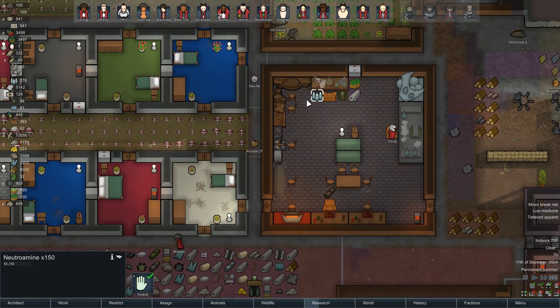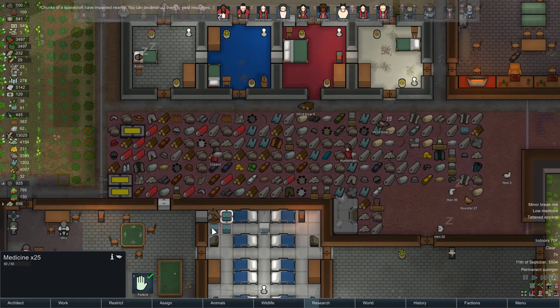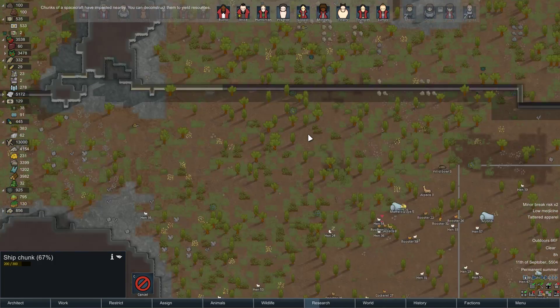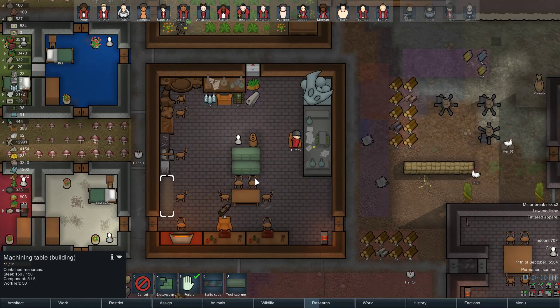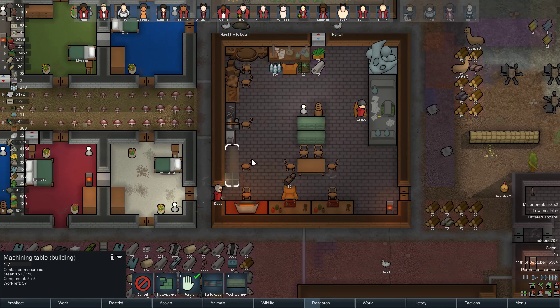That's what a spacecraft chunk looks like now — very cool. So this machining table, we're gonna see what else we can make here too. This'll be good.